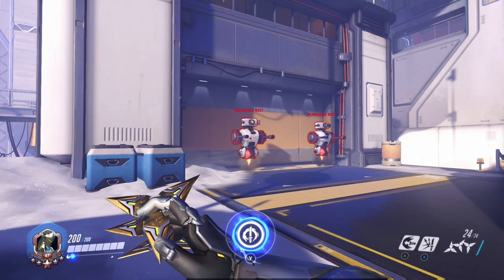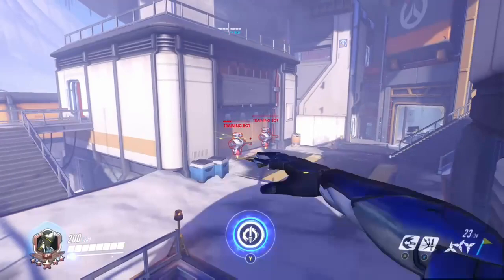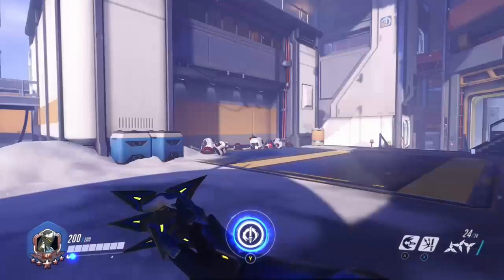At medium to long range you won't want to use your alt fire because the spread is too large and it won't do enough damage. Instead you'll need to use your primary fire and try to do chip damage at long distance. Usually you won't be able to kill anyone like this because by the time you've done enough damage they'll have run away or found cover. So instead try to take about half their health off and then move in for a combo.